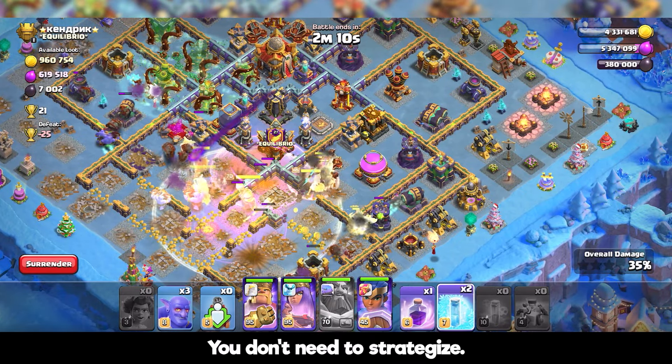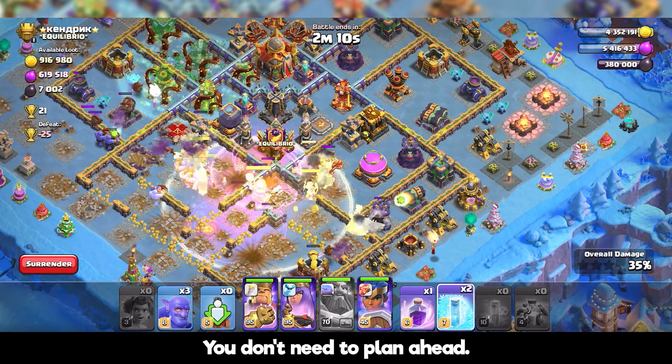You don't need to strategize or plan ahead. I'm using a rage, a freeze, and a poison for the CC, and the overgrowth spell.